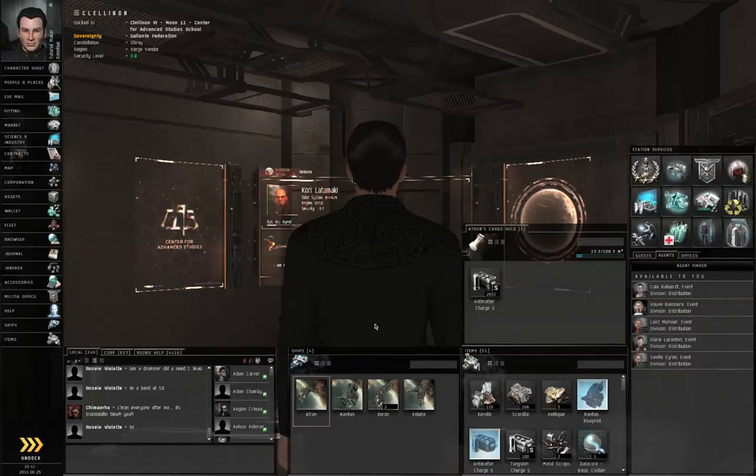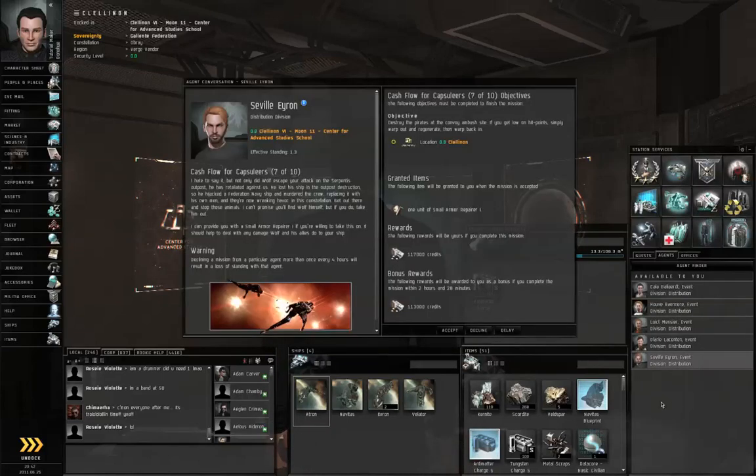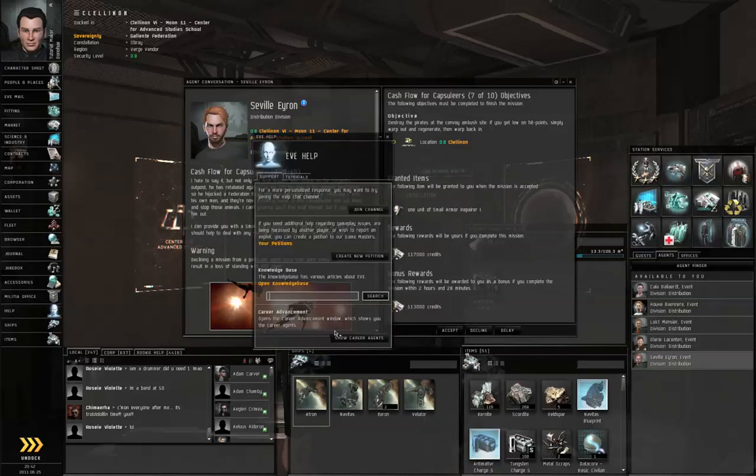Let's get started on the next step in the military chain. Right-click Seville Aeron, or whoever your military agent is. You can always check your journal if you forget who that is. You can also check Help, Support tab, Show Career Agents — that's the other way to check.